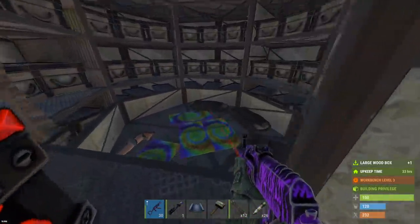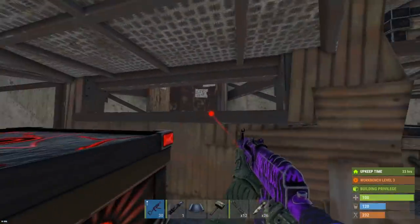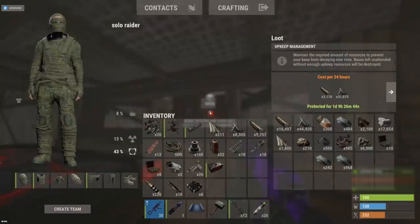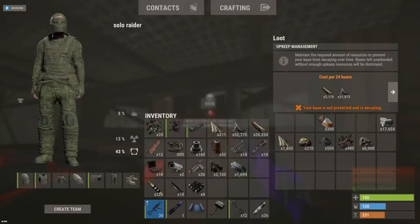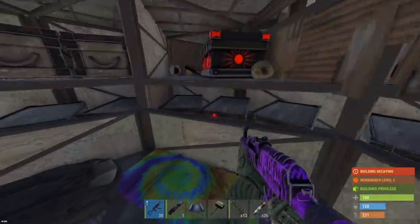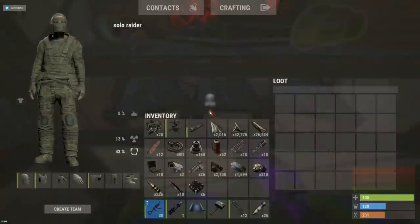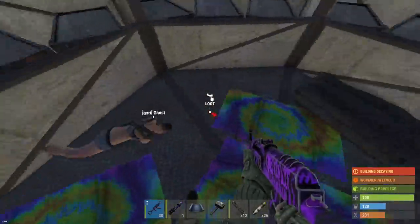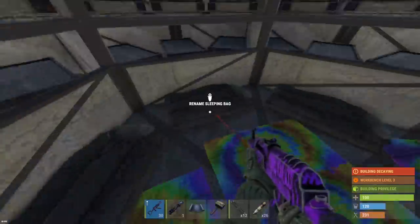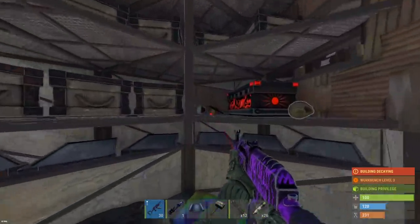Look at this loot room — which clan? Gary clan? Before we check all these boxes I'm just gonna check the TC to see if we can expect anything good. We got some mats, hardly any sulfur. I mean we only used 4 C4. Let's keep checking these boxes. Pretty sure he's just trolling — maybe they have a second base, but we'll finish checking these boxes.